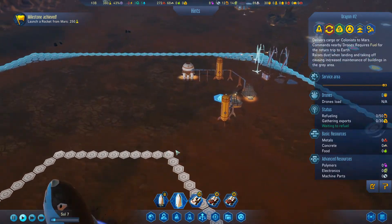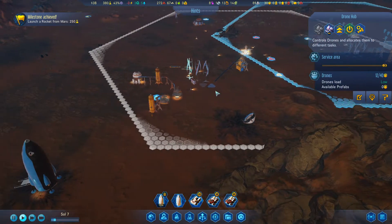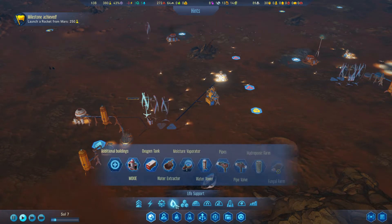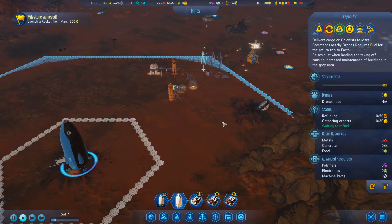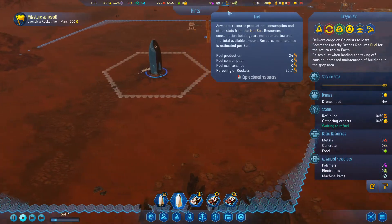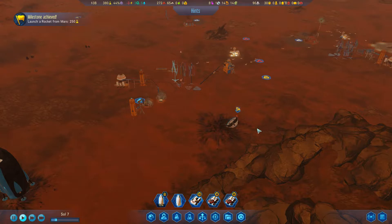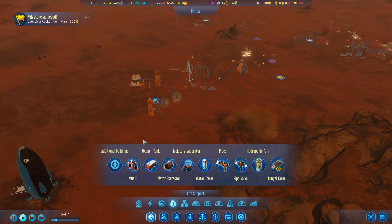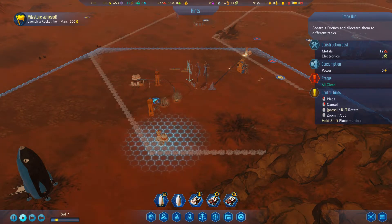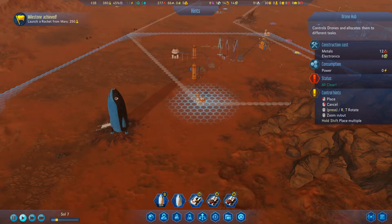Dragon Two should start getting refueled soon, unless I can't get the supply chain over there. I think I need a depot right here as a midway point. I don't even know how I'm going to get the fuel over there - most of my fuel is produced here and I don't have drones close enough to refuel Dragon Two. Can I salvage Dragon Two? We'd get electronics back.